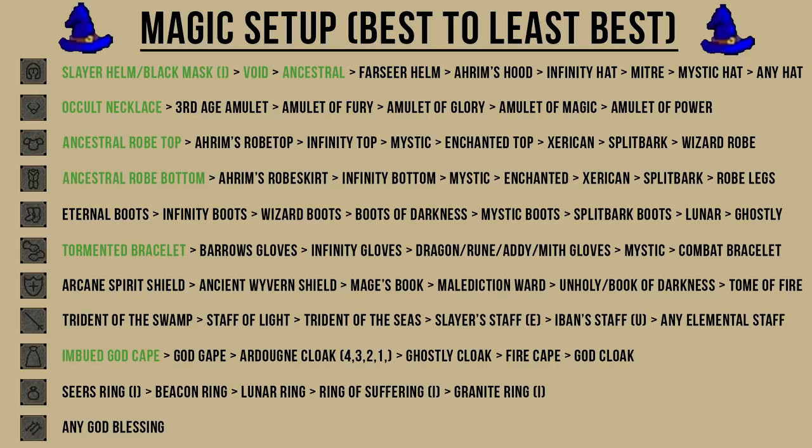Also try to get the best spell that you can cast that does the most damage — it really depends on how much money you want to spend on the task, but the toxic trident is great if you have the money and you're looking for speed. The slayer staff enchanted and the Iban staff charge is also a cheaper alternative that hits pretty hard, or just bring the highest elemental spell that you can afford. If you are using void armor, you should only wear it if you do not have a slayer helmet or black mask imbued. The only thing better than void is wearing full ancestral and a tormented bracelet, which is a very costly setup.